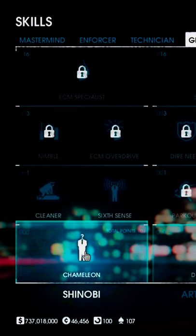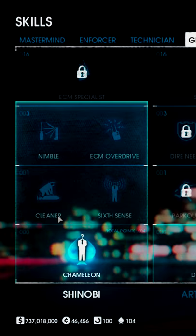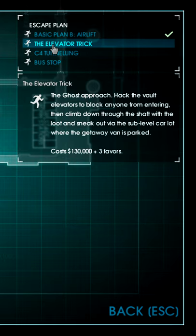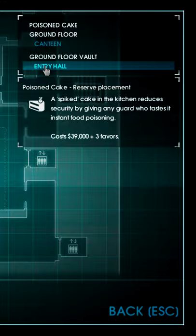Skills needed: chameleon ace to pick up items while masked, cleaner ace to get maximum amount of body bags, ECM overdrive to be able to open doors, jack of all trades ace for double deployable. Bring 2 body bag cases and 1 ECM. Preplanning: elevator escape, poison cake for the vault leaving only 4 guards back there, keycard in hallway, and a cheeky spy cam in the vault for easier visual.